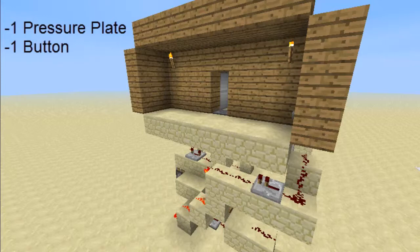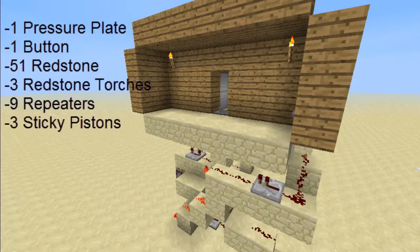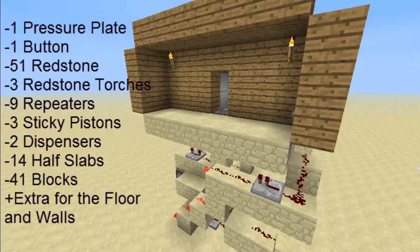You'll need: one pressure plate, one button, 51 redstone, three redstone torches, nine repeaters, three sticky pistons, two dispensers, 14 half slabs, and 41 blocks plus the floor and walls.